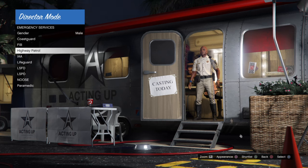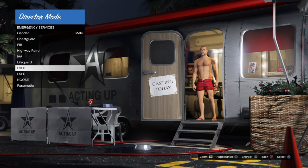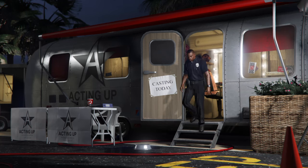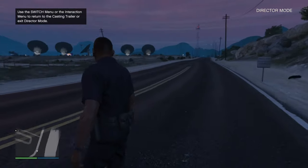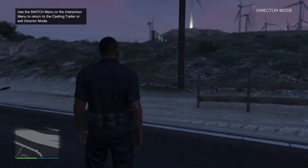So once you go into Emergency Services, you can be FIB, Coast Guard. Well, we took a police car, so let's go into LSPD. After you go into LSPD, let me show you - you can change the appearance by pressing Square. I'm gonna be this dude. After you go into LSPD, wait for it. So you're gonna spawn here. I spawned in the middle of the prison, okay that's weird.